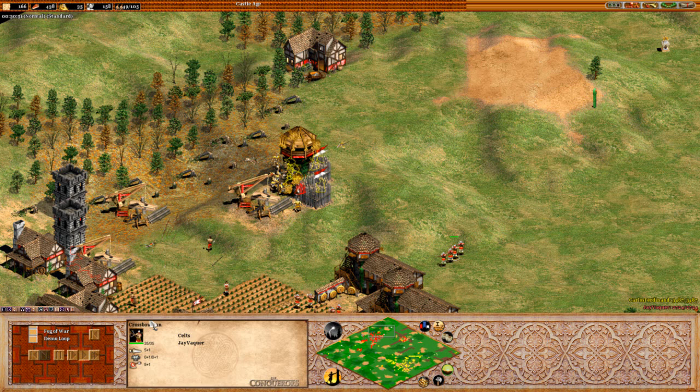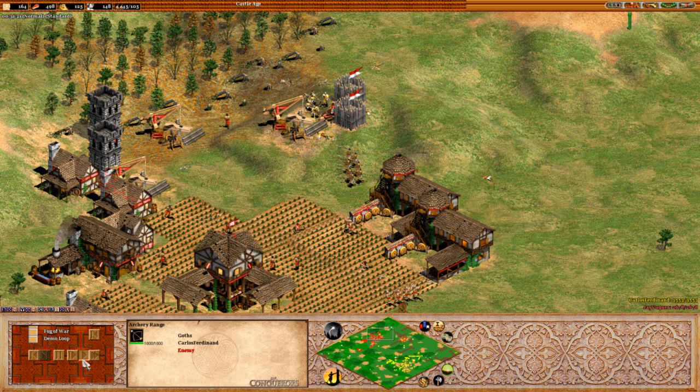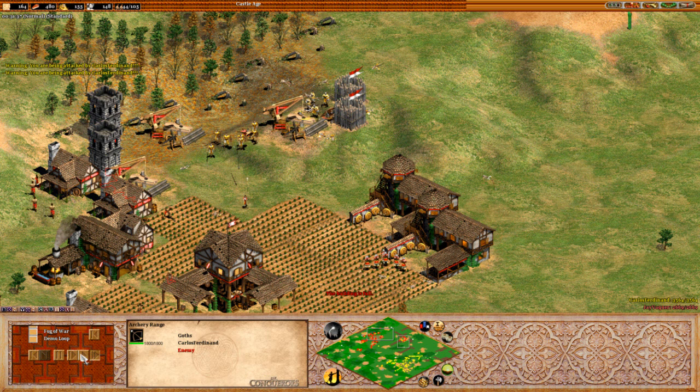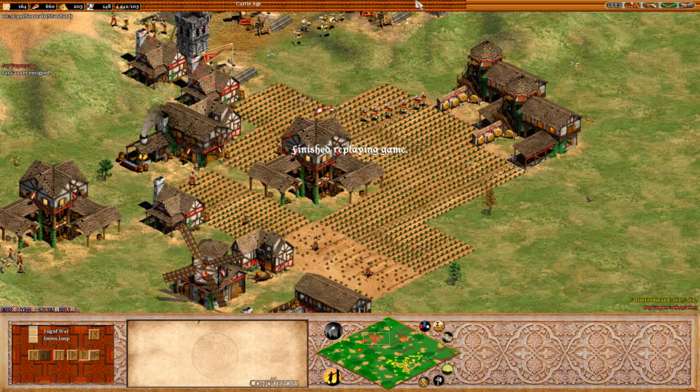These guys already have the plus two armor on them, so they are pretty much resistant to these crossbowmen until they get that extra plus two. Then they'll start to take some real damage. However, it does look like this tower is going to go down. It's being rebuilt, but these villagers are actually getting killed off. And there's the tower going down. Skirmishers dealing with those crossbows nice and quickly. We're actually seeing a great game out of Carlos so far, doing something that's not the usual. Skirmishers over here dealing with these villagers again. Wouldn't be a surprise if J resigned any time soon. And there's the GG from J — he hasn't been able to keep up with this game at all.